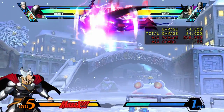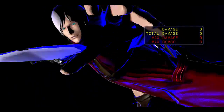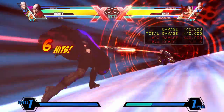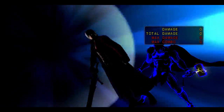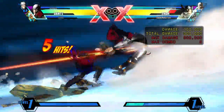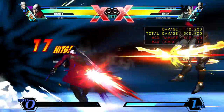Devil Trigger lasts for 10 seconds so make sure you make those seconds count. Performed with a DP motion and two attack buttons, Dante's Level 3 super is Devil Must Die — a multi-hitting attack that does great damage. You can cancel most if not all of his specials and normals into this move for a big damage combo ender, and if you have the execution, you can dash after the camera returns to normal, input Cold Shower, and then Team Super for a combo extender.